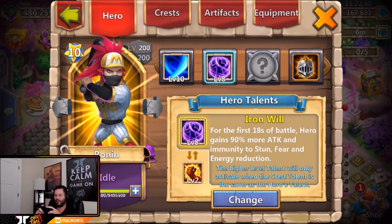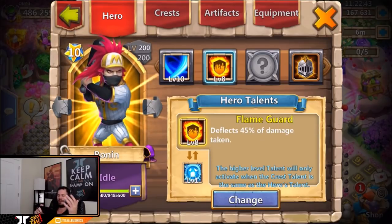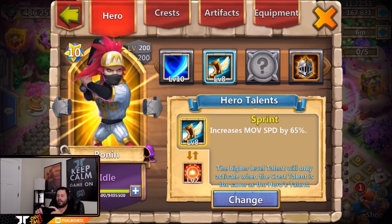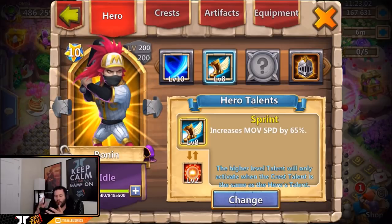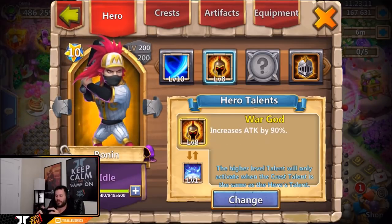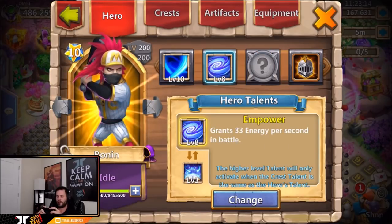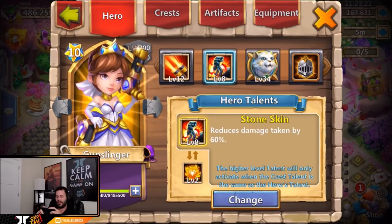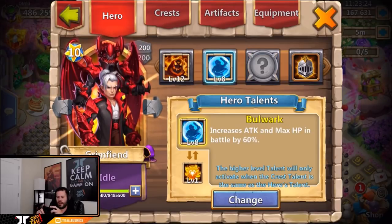Level eight flame guard on Ronin is useless as well, and stone skin — all these talents are useless on Ronin so he just has a ton of them. A level eight sprint Ronin would be fun for the Ronin challenge me, Poke, Bearded Ghost and others were doing — sprint Ronin might not put out enough damage but it'd definitely be fast. So many Ronins — war god, brute force, scorch, even empower on Ronin, that's ridiculous. Level eight war god gunslinger and stone skin gunslinger as well.